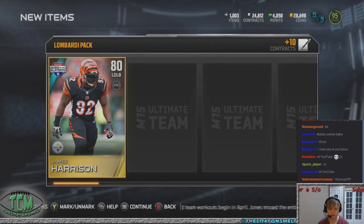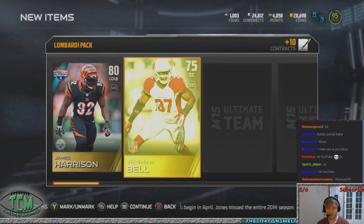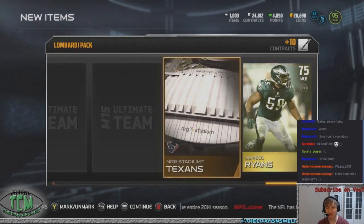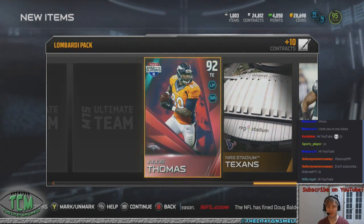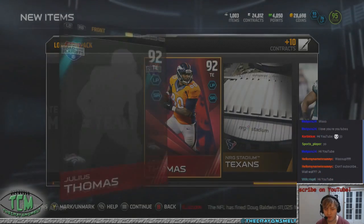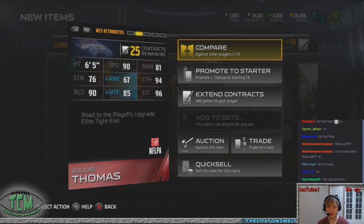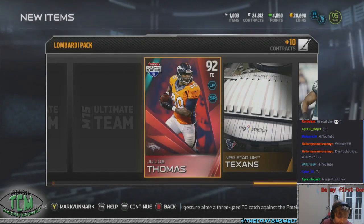James Harrison. We got to get this. We got to get at least some elites. And see, the bad thing is you don't know. Julius Thomas. I don't know how much he's going for. 90 speed, 67 run blocking, 94 catch. He just got here.